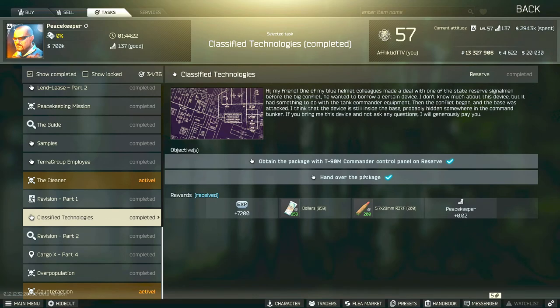This is the Peacekeeper Task Guide for Classified Technologies. For this task, you have to obtain the package with the T-90 Commander control panel on Reserve, and then you have to survive, extract, and hand over the package.